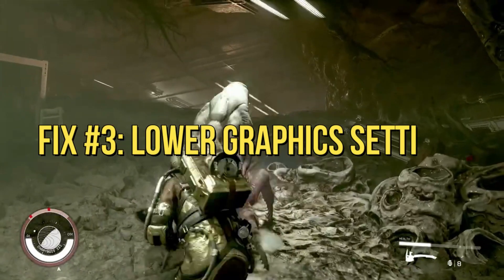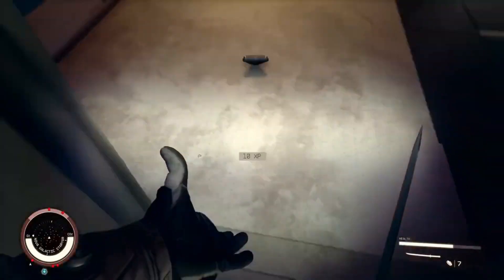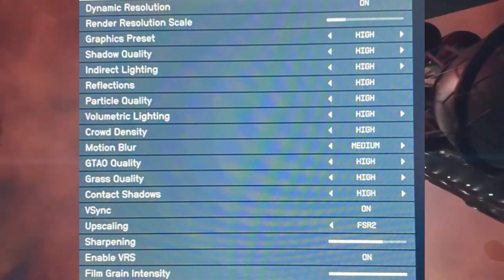Adjust your in-game settings. Lower the graphics settings within the game's options menu. Reducing settings like texture quality, shadow quality, and anti-aliasing can alleviate the strain on your hardware and potentially mitigate crashes.